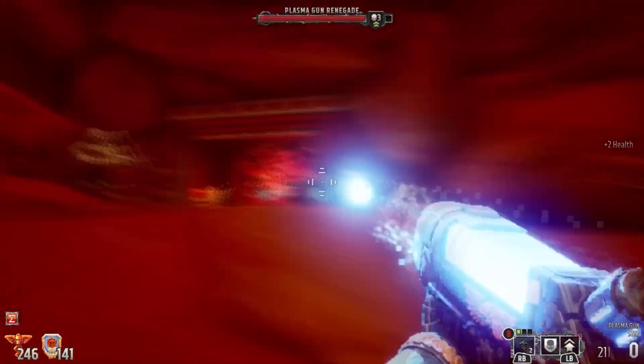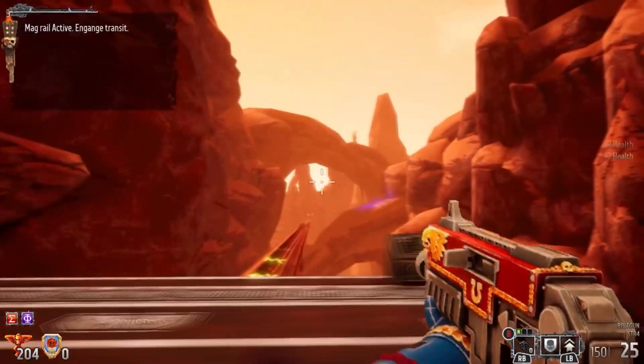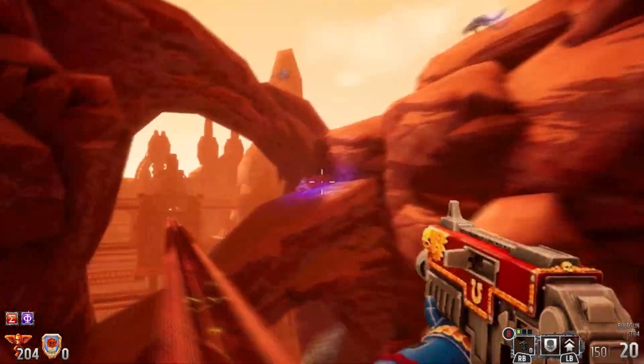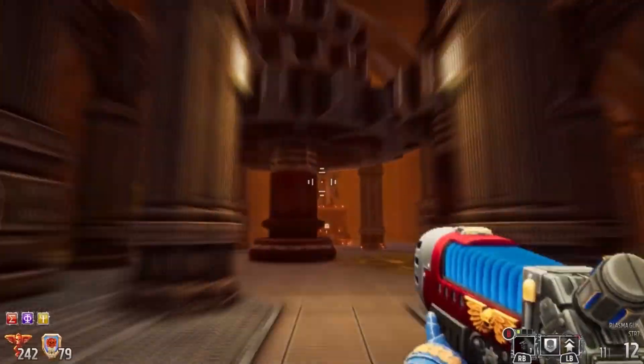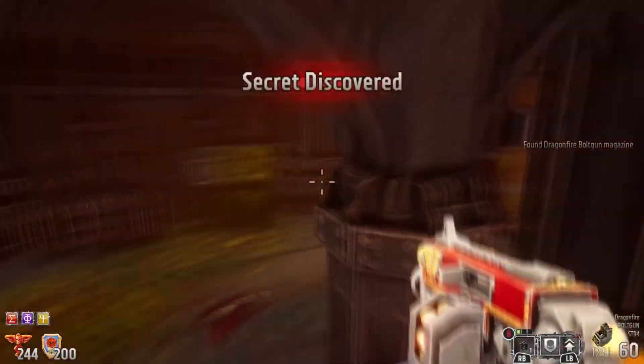The extended gameplay trailer showcases Boltgun's extremely fluid and modern gameplay, brought to life with glorious, fully 3D, sprite-based visuals. Load up your Boltgun, grab your chainsword and your grav cannon to shoot, shred, slice, maim and obliterate dynamic waves of heretics in pulse-pounding combat through the wide variety of environments of the vibrant Forge World Graia.